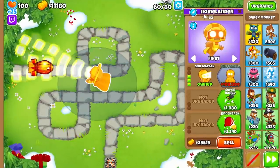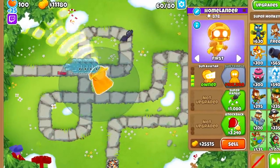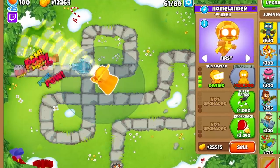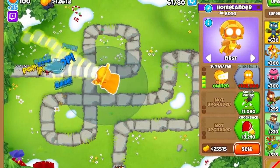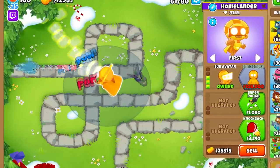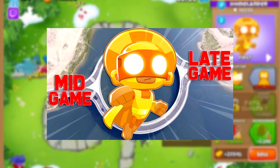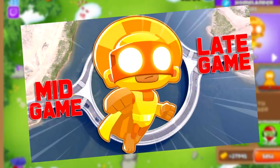To start, the 300 Sun Avatar shoots 3 sun rays that have 6 pierce each. This tower is extremely good at popping both normal and mob class balloons, with its only real weakness being purples. This is one of the best mid-game towers as it can solo most of the rounds up to 80, letting you save up for more expensive tier 5s. I call towers like this bridge monkeys, as they serve as a bridge from the mid to late game.